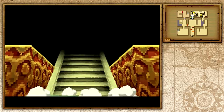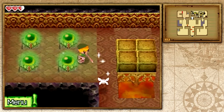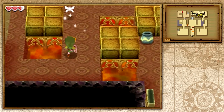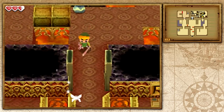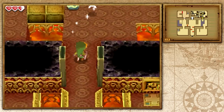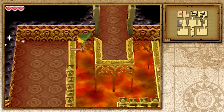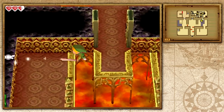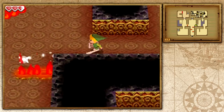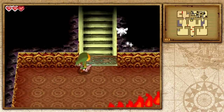There are a bunch of switches — you have to do the spin attack to hit them all at the same time, or around the same second. That will open up the door that takes us upstairs. I'm going to go ahead and hit this pot as well because I need a heart. Some areas are a little difficult with falling or getting hit early on since you only have three heart pieces.